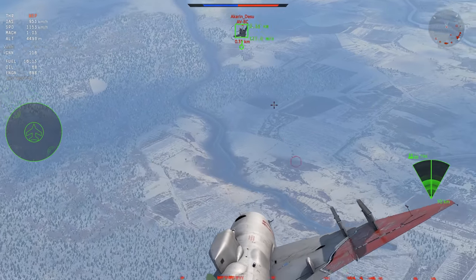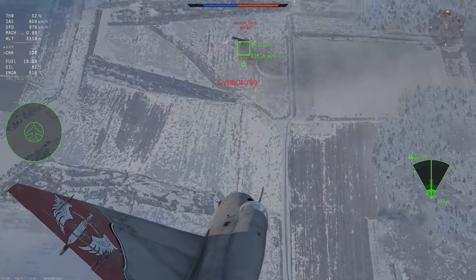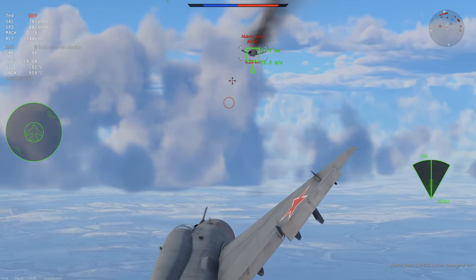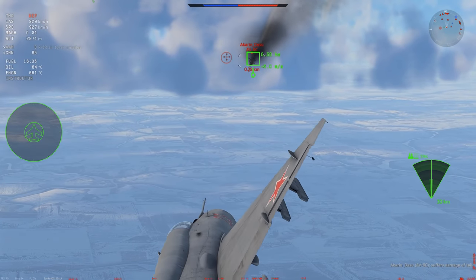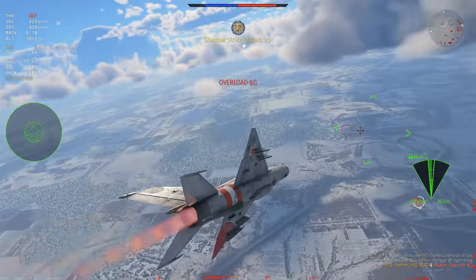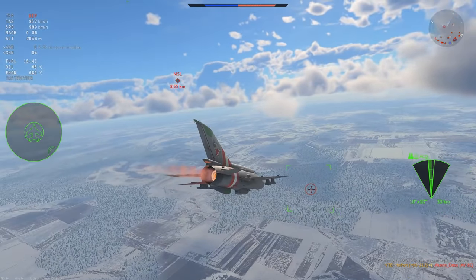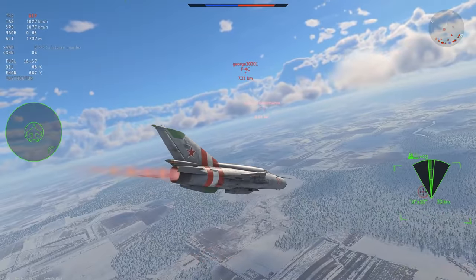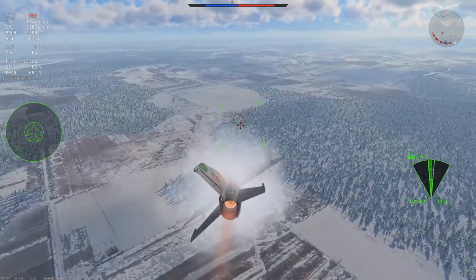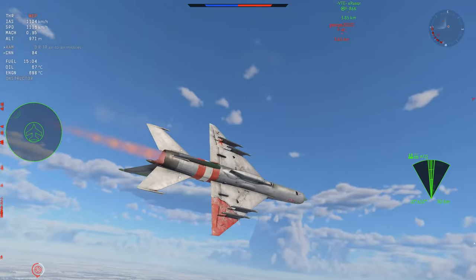If I'm on the six of an AV-8, as long as he doesn't actually start using his vector controls, he shouldn't be posing that much of a threat. Sure, he can start using his VETO stuff at really low speed, but at that point he should be dead already. We're going 900 — I'm catching him slowly, just going to be sticking on his six. If he tries to VETO me I can just disengage and run away. Second burst into his wing and down he goes — kill number five, still 84 rounds left.